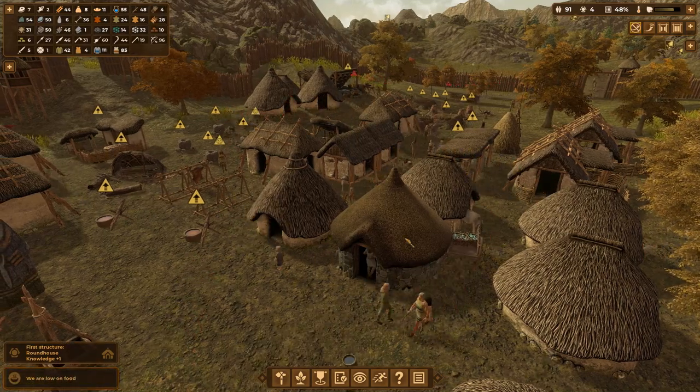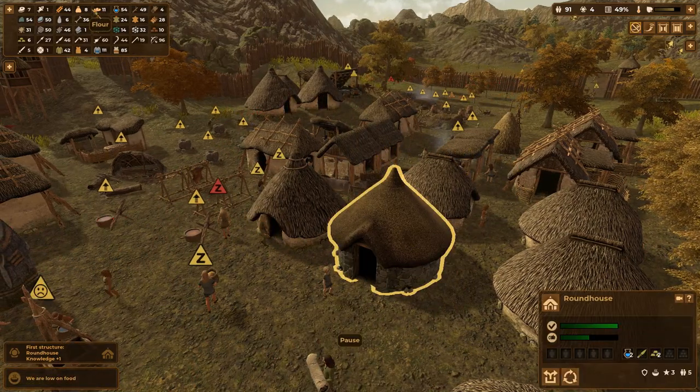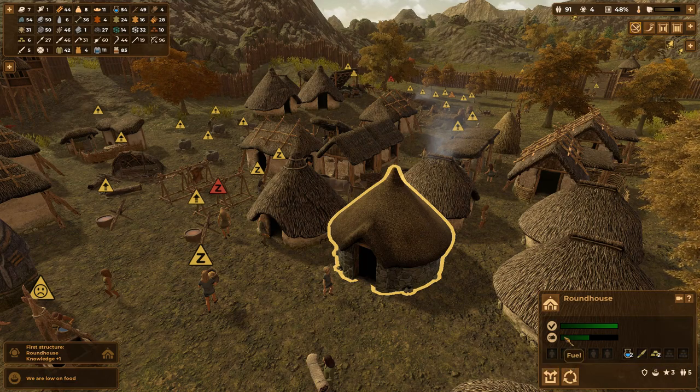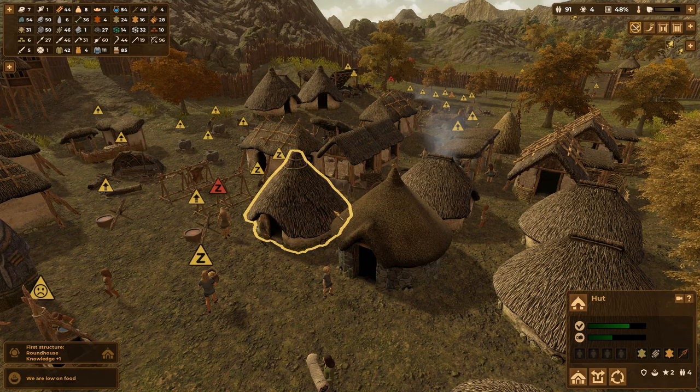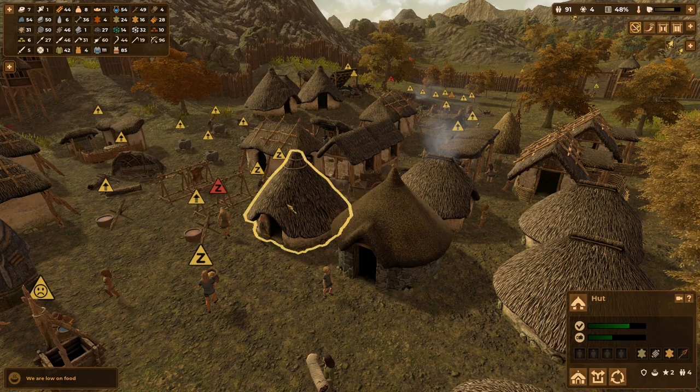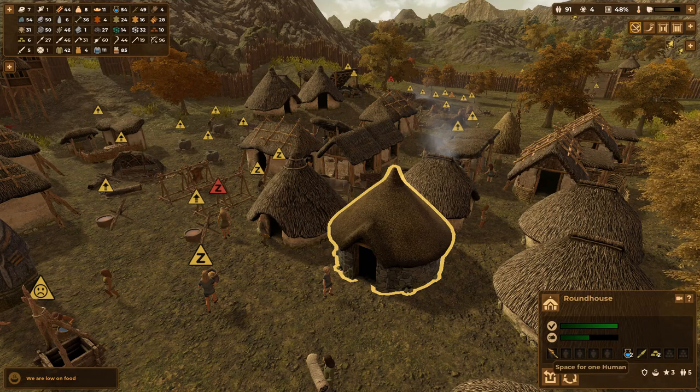There we go - a nice stone roundhouse. It looks great. We're low on food. What do you mean I'm low on food? So the roundhouse is done and these do require fuel, but so do all the regular huts as well. So this is nothing new. I'm going to assume this actually just makes them more efficient in terms of fuel. They also allow for a little bit of extra space. Roundhouses seem certainly good - we probably should be upgrading those.